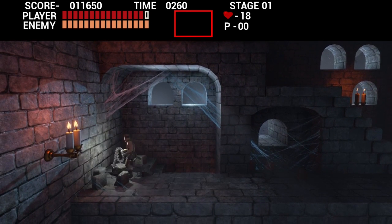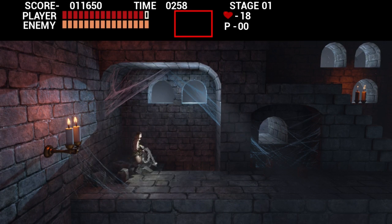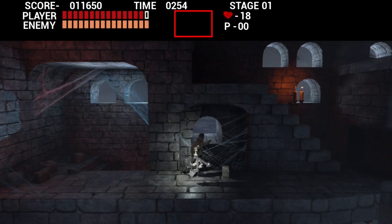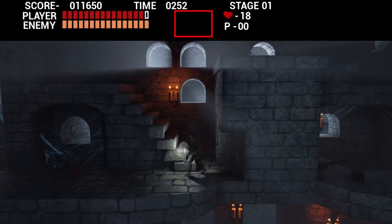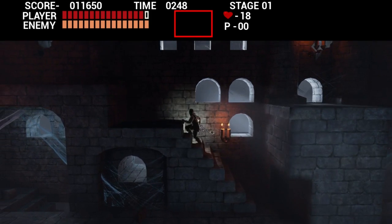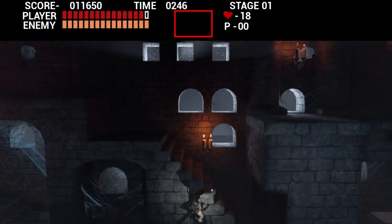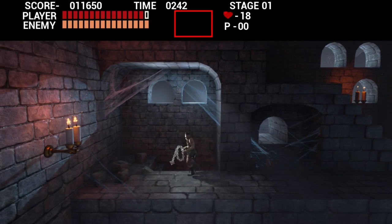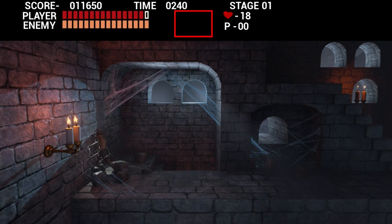Similar to how Capcom allowed the Mega Man vs. Street Fighter remake to happen. He phased into walls — don't worry about it. Now the W key just doesn't want to work.